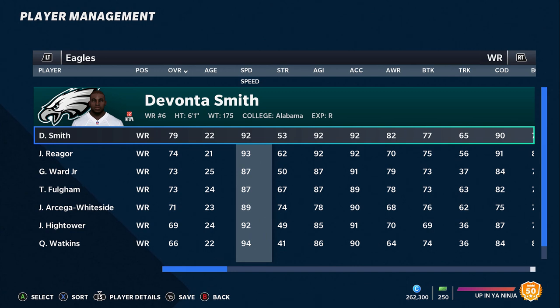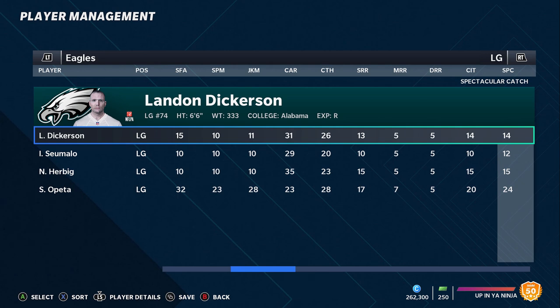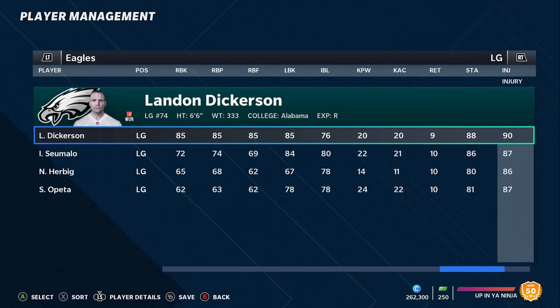DeVonta Smith absolutely destroyed college football last year, so I'd expect him to be about an 80 overall receiver from the moment he's put in Madden — speed probably closer to 93-94, a really strong all-around player. Also Landon Dickerson, the offensive lineman in the second round, should have a pretty good overall. His biggest issue is injuries — if he wasn't hurt all the time he probably would have been a high first-round pick. His injury rating will probably be low around 70, but he's an awesome player to add to an already strong offensive unit.